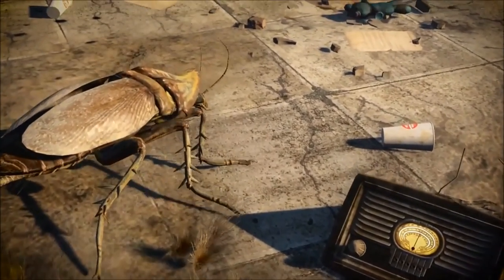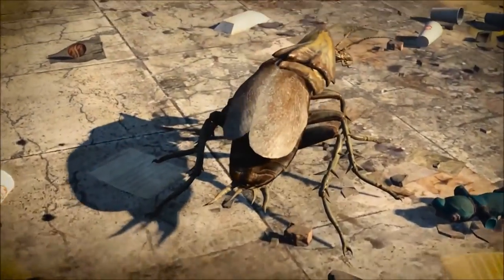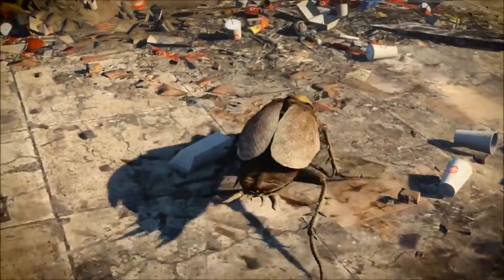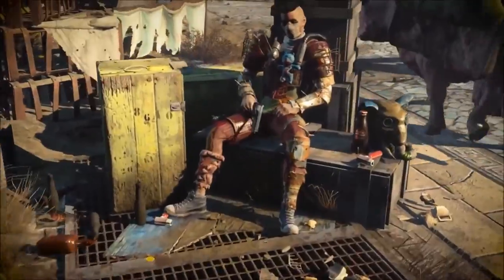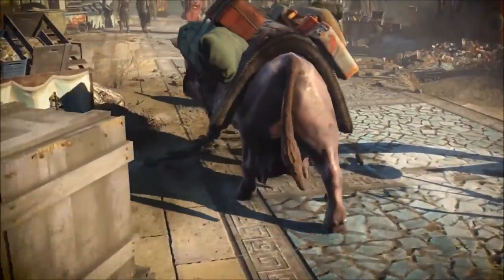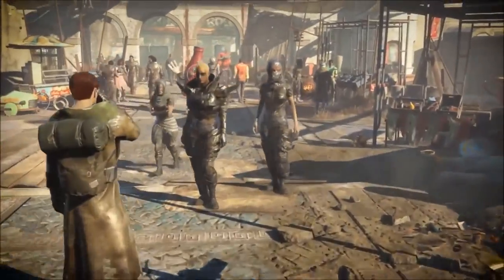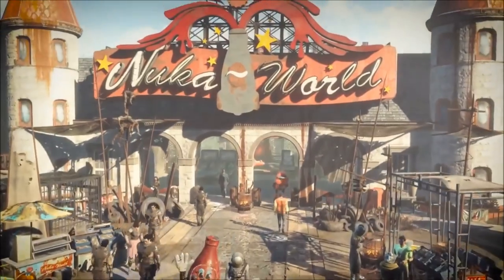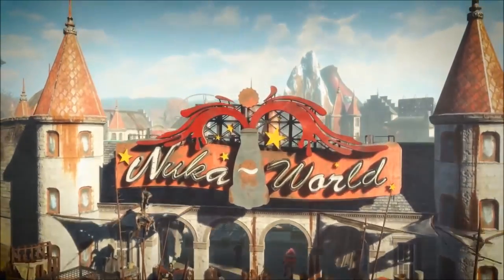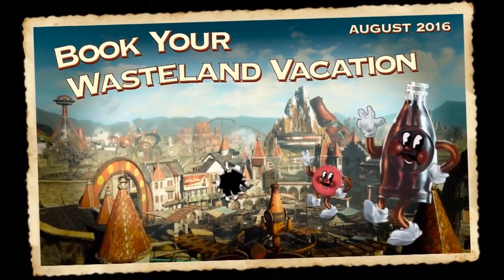Next up is the Vault-Tec Workshop DLC, which is $4.99 — same as the other workshops. It comes out in July 2016, we don't have an exact date yet but we have the month. It says 'build a brighter future underground with the all-new Vault-Tec Workshop — create a massive vault and attract dwellers using pre-war industrial kits complete with retro nostalgic furniture, lighting, and art, and like every good overseer, run Vault-Tec approved experiments on your dwellers to learn what makes an ideal citizen.'